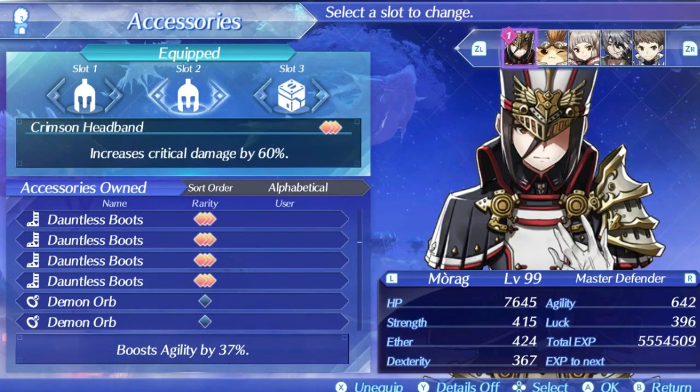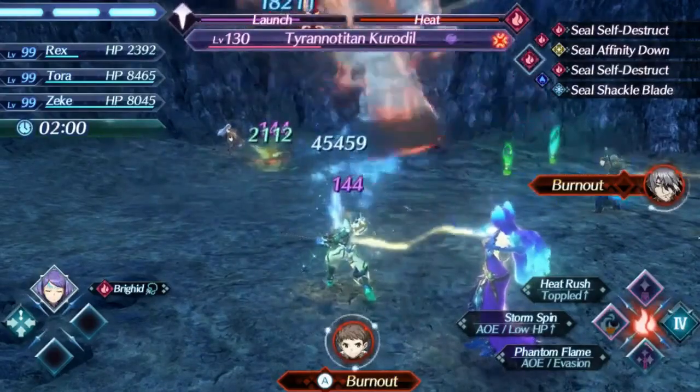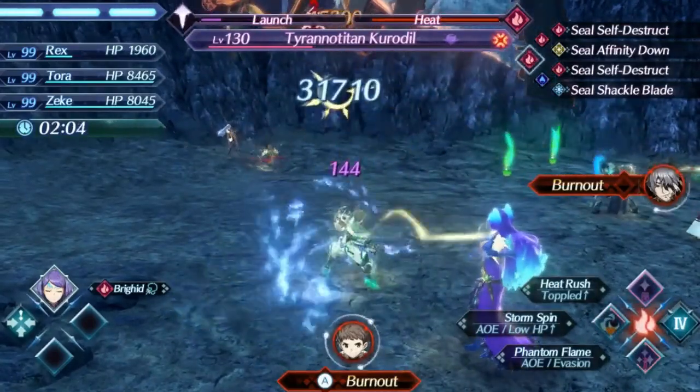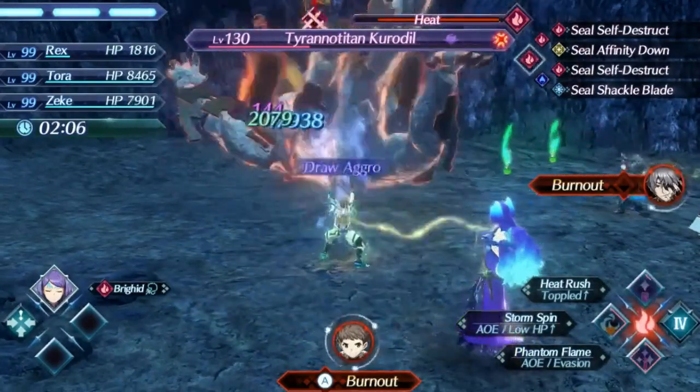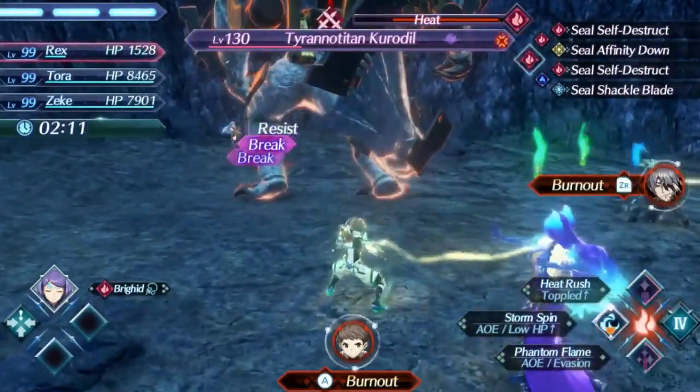For pouch items, since Brigid likes desserts, putting one of the 0.4 art recharge desserts in the second pouch like Narsa Pear Jelly and then any 0.4 art recharge item in the other slot will give you maxed out art recharge. This is very nice for ensuring you always have your evasion art Judgment up when needed. As a final note, I absolutely recommend using Brigid on Morag. You can use her on Rex but Rex has very slow arts with her that are far, far worse than Morag, making Morag the vastly superior option.